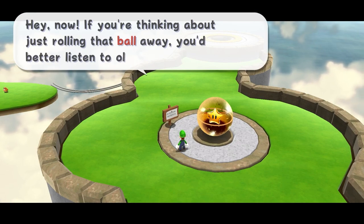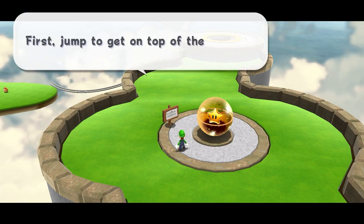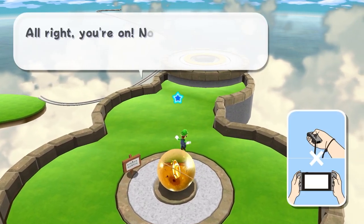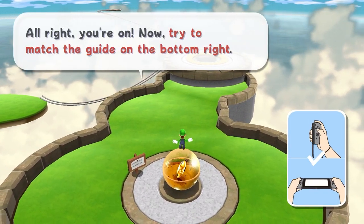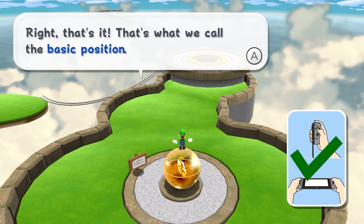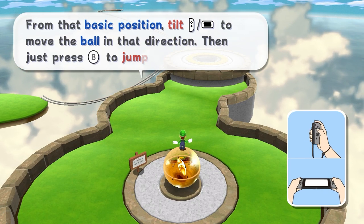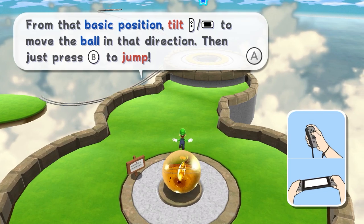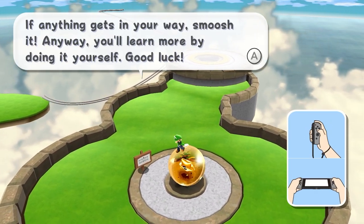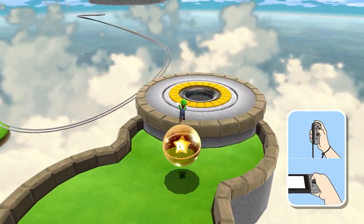Hey now, if you're thinking about just rolling that ball away, you better listen to old billboard here. First, jump to get on top of the ball. Now try to match the guide on the bottom right. That's what we call the basic position. From that basic position, tilt to move the ball in that direction, then press B to jump. If anything gets in your way, smoosh it. You'll learn more by doing it yourself — good luck! Alright, and we're off.